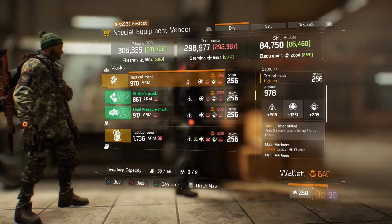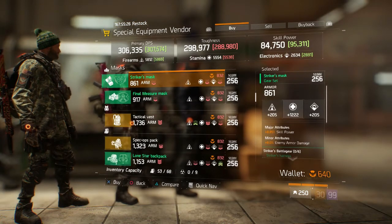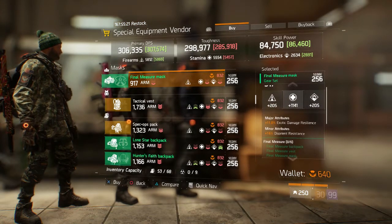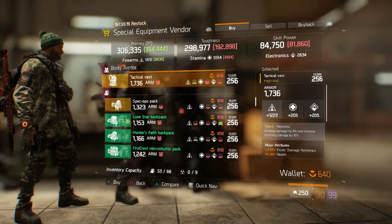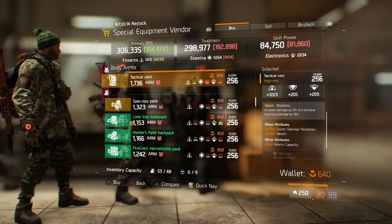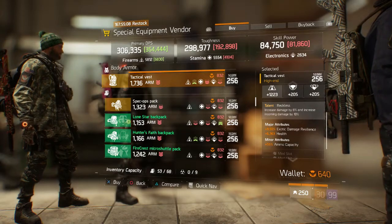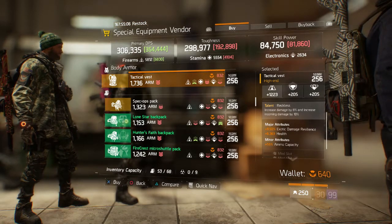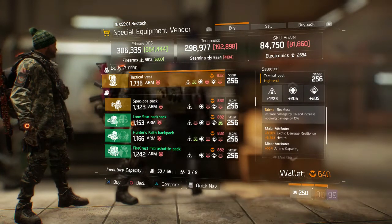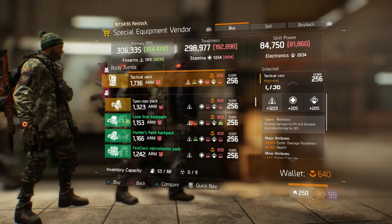Moving on to clothing — we have the Tactical Mask with heals 2% every second during status effect and a Stamina roll, pretty decent. The Striker's Mask with a Stamina roll, and a Final Measures Mask with a Stamina roll as well. For vests, we have a Firearms-rolled Reckless chest piece — not bad. It's got exotic damage resilience, extra health, and ammo capacity. I'd probably reroll the health for armor, or reroll Firearms to Stamina. Reckless is a pretty decent chest piece roll.